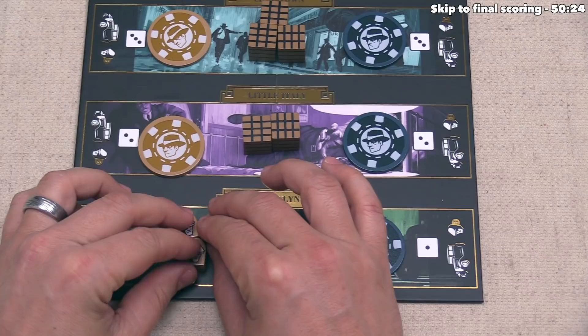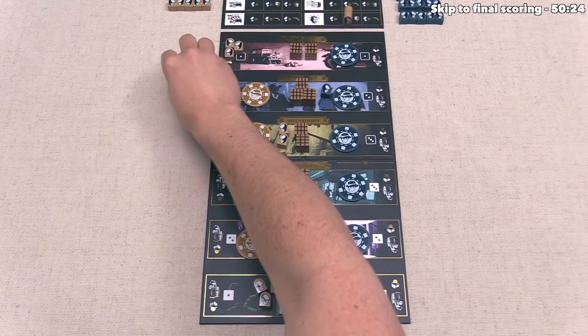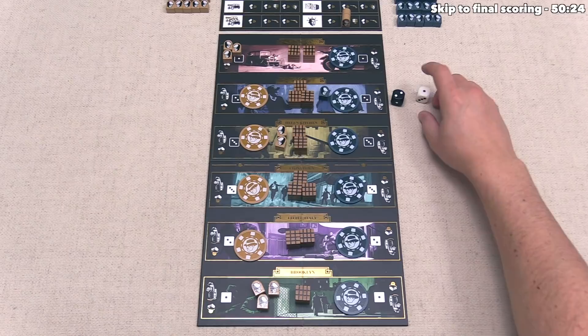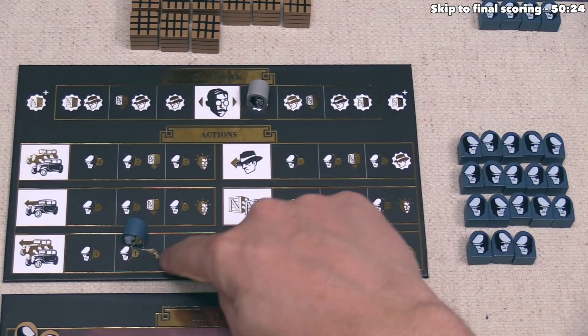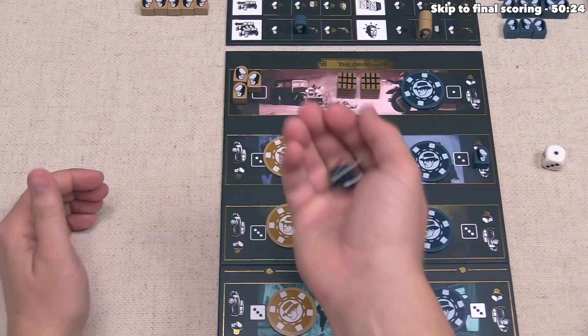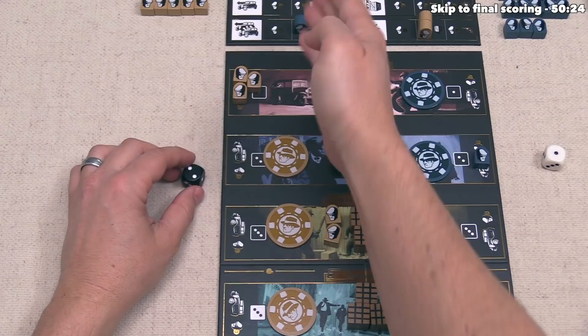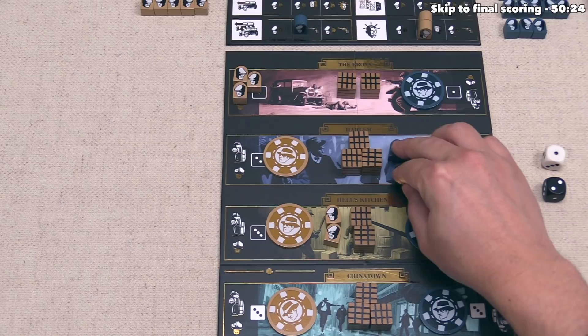Blue sends one henchman to the car heading towards Harlem, then spends one henchman on an action spot giving them a shoot, car-change, and drive action — all for one henchman. They want the shoot spot and have a one-in-three chance of knocking out all three of our henchmen. They miss, but blocking that spot makes it harder for us to shoot them back. They use the drive part of the action, bringing one henchman into Harlem. Our turn next: I'm tempted to put three people into Brooklyn just to change-cars-and-drive them somewhere else, but over-committing early in the last round could let our opponent take several turns while we can't. We decide just to add one to Hell's Kitchen and not load any henchmen.